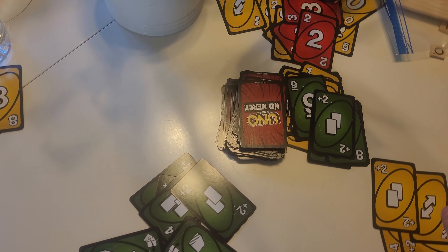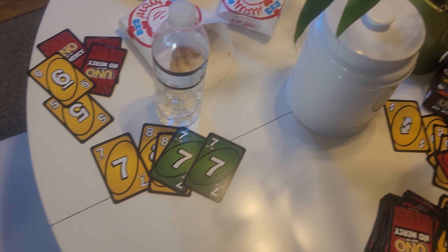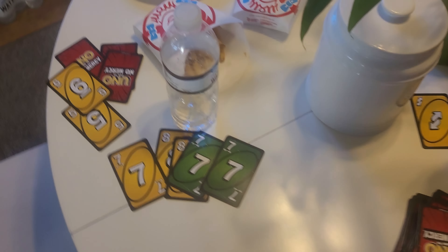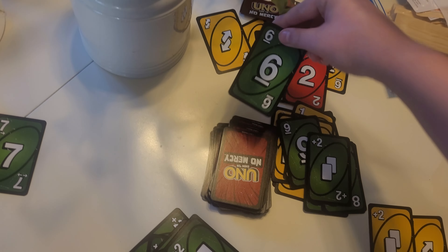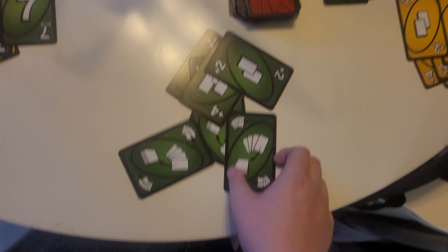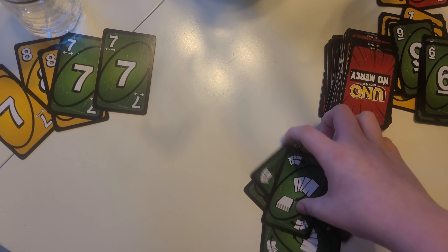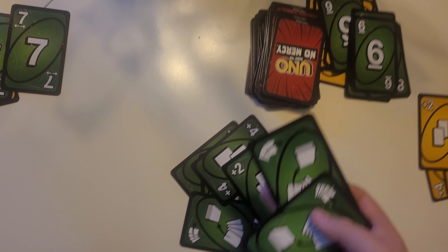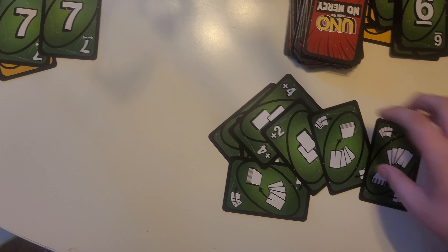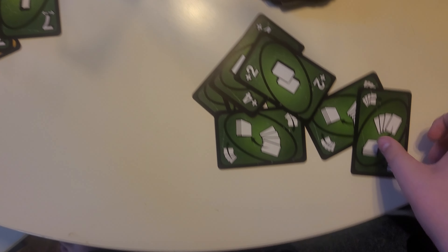If you land on go to jail, then you move your token immediately to jail — you do not pass go and collect $200. Put the handcuff on and place its base underneath the board near your seat. Your turn is over, but you may still collect rent, bid on auctions, buy hotels, and trade while you are in jail. You may also catch cheaters and cheat, but you may not play chance or community chest cards except for the ones that get you out of jail. If someone is already in jail when you go to jail, then they are released to the just visiting spot and you are given the handcuff. There may only be one player in jail at a time.